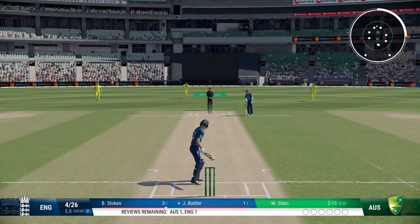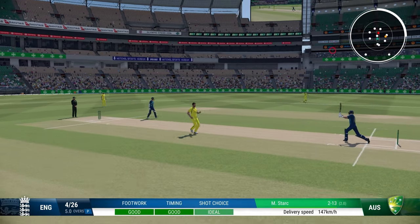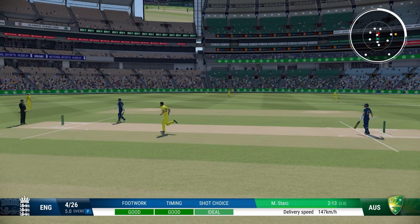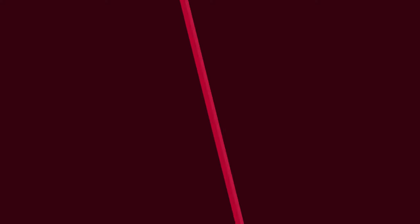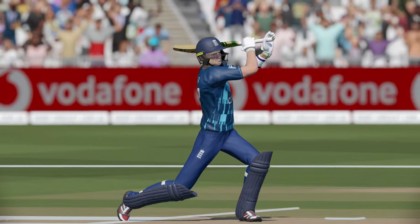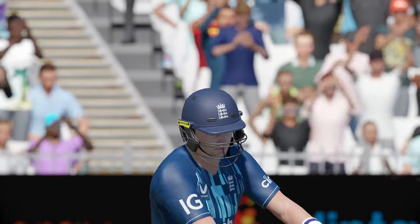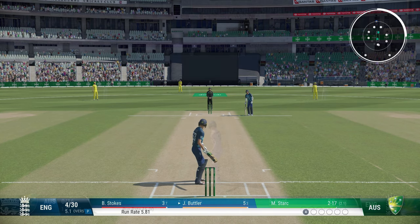Against very fast bowlers, if you want to play lofted shots, play them square of the wicket. Over extra cover or point on the front foot is a really great shot — unless you time it extremely badly, you will get the ball over the ring fielders. That's another reason for playing over point, as the AI captain won't set deep fielders on the offside, especially deep point.